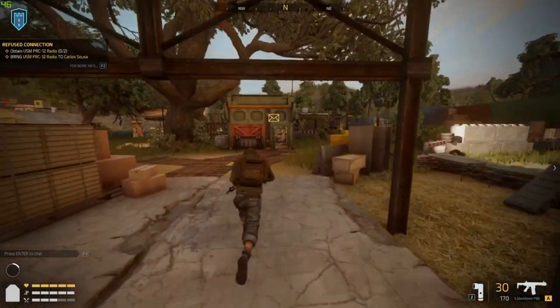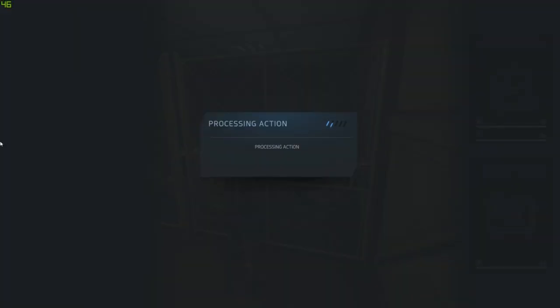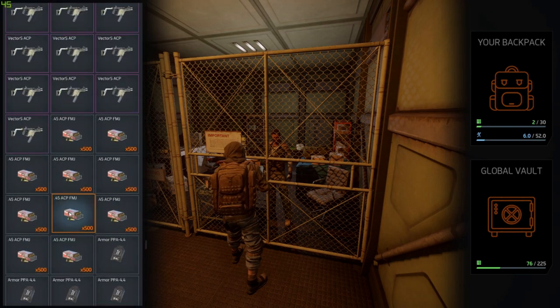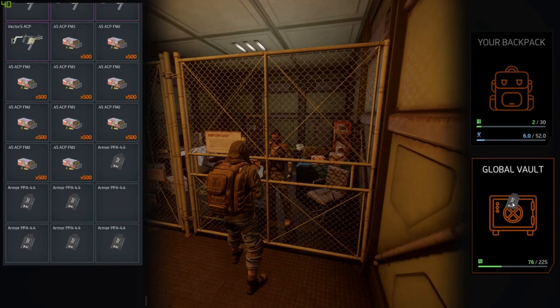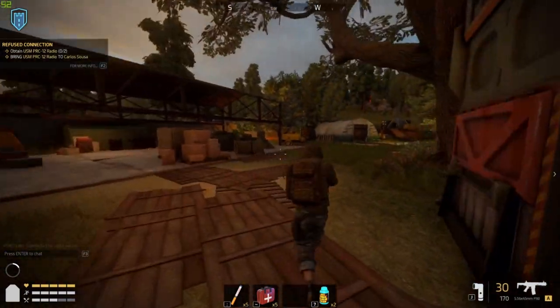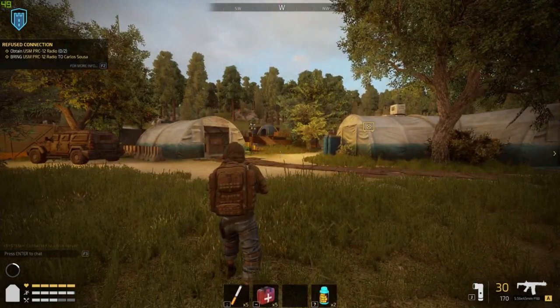The last thing in the safe zone is the mailbox. Run over and talk to the guy — any items sent to you, like Twitch drops, will appear here. You can drag them into your backpack or into the global vault and they'll go straight into your vault. That's your mailbox, and that's about everything in the safe zone — you should be ready to go out into the world.